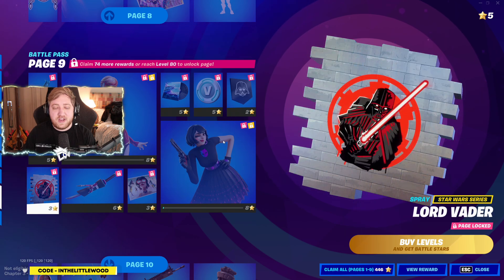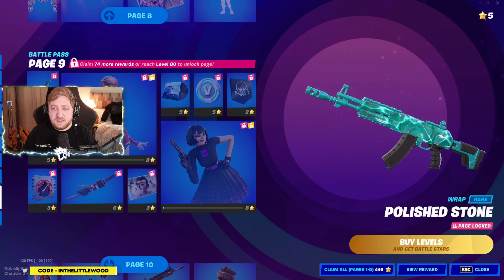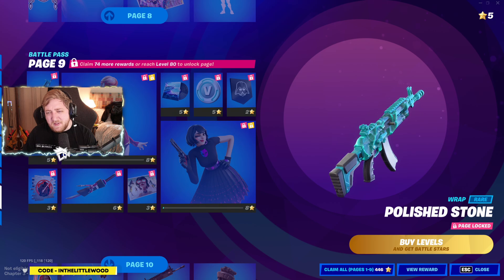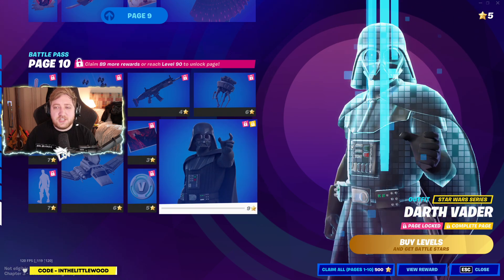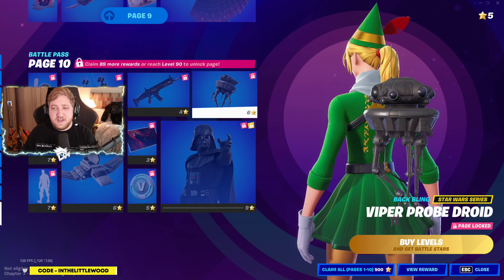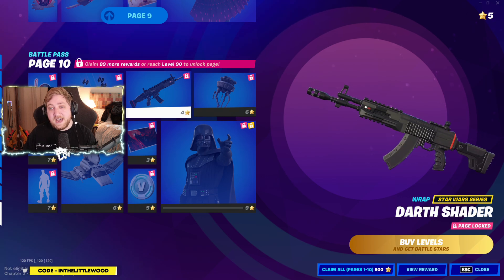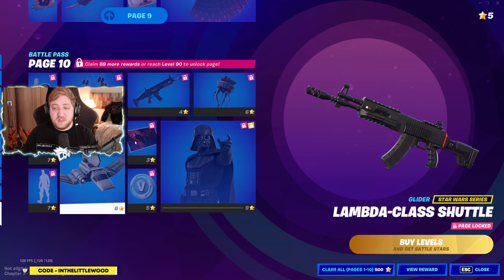Our first little teaser of Darth Vader coming in, and then of course there's a spray — Lord Vader — it looks a bit slurpy, almost slightly raised and angular, which is weird. And then of course page 10 of the battle pass is going to be Darth Vader — he's ready to just pinch that neck of yours. We've got the Viper Probe and the Darth Shader — I like that name, it's actually pretty clean. I could see a lot of people using that.